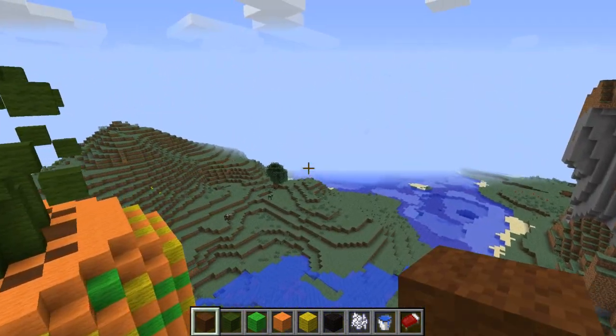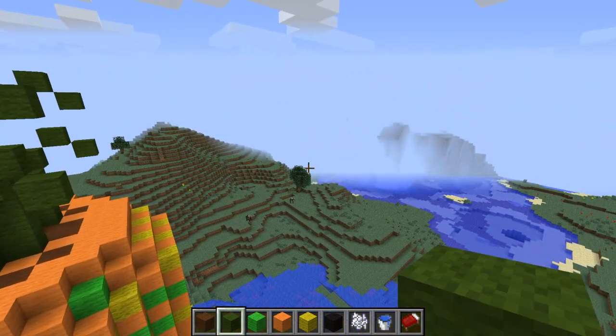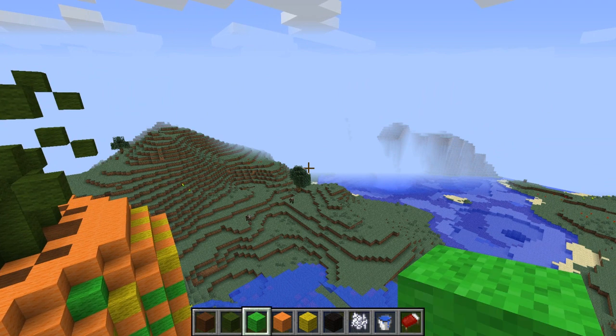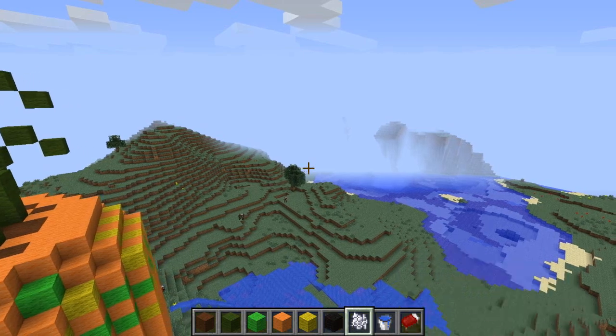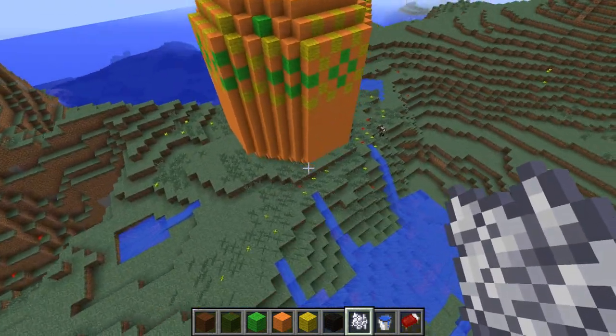The wool colours I used are dark brown, dark green, lime, light green, orange and yellow, and also black. I also used bone meal to make those grass things down there.